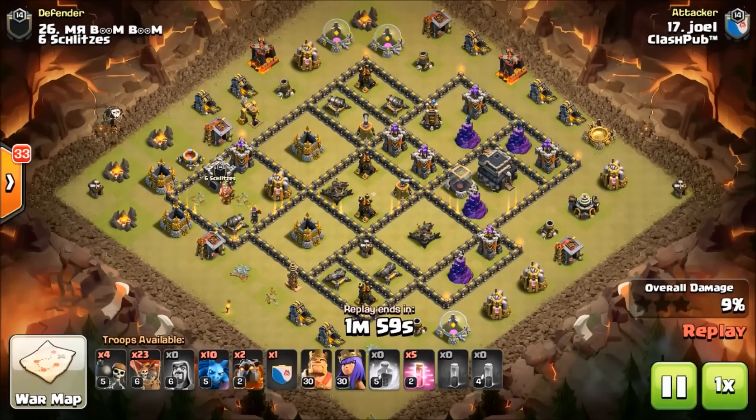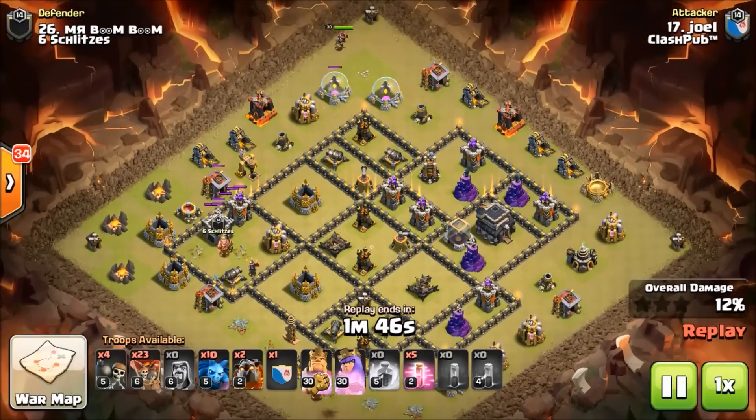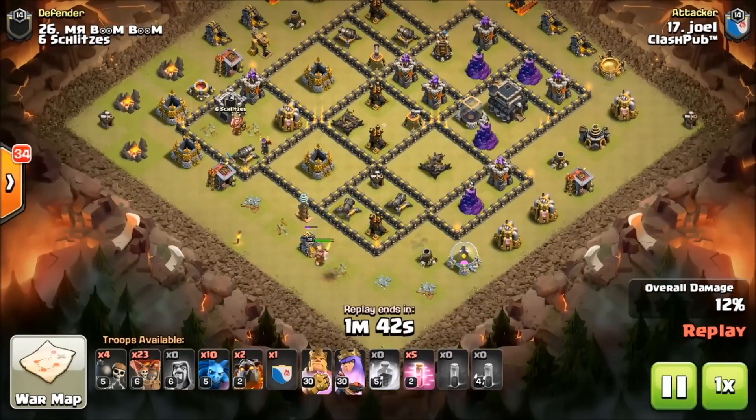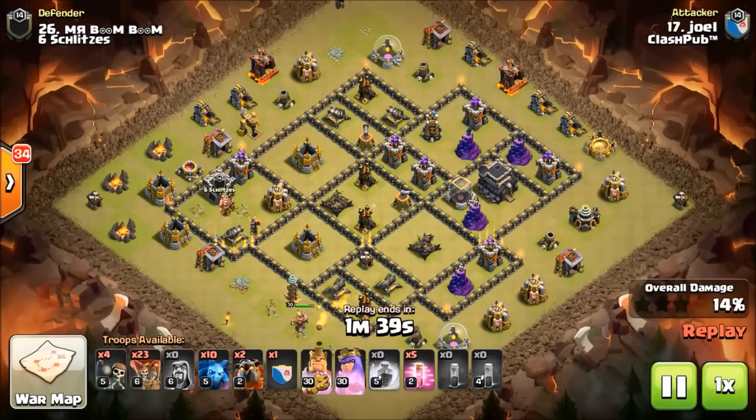It does not get the enemy cc — it gets the king and queen. It looks like he's trying to pull the cc right now. Yep, he tried to pull it — so this is a fresh hit, which makes this even more impressive. Now he can use his royals wherever he needs them; he doesn't need them to pull that cc. It's an air cc — this is a fresh hit, hype right here!